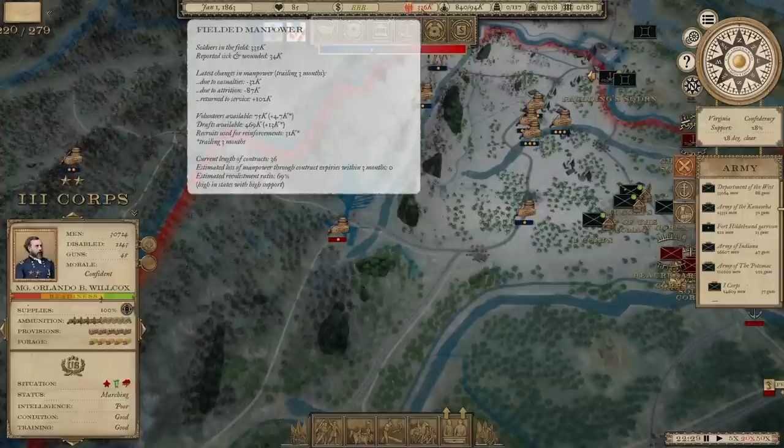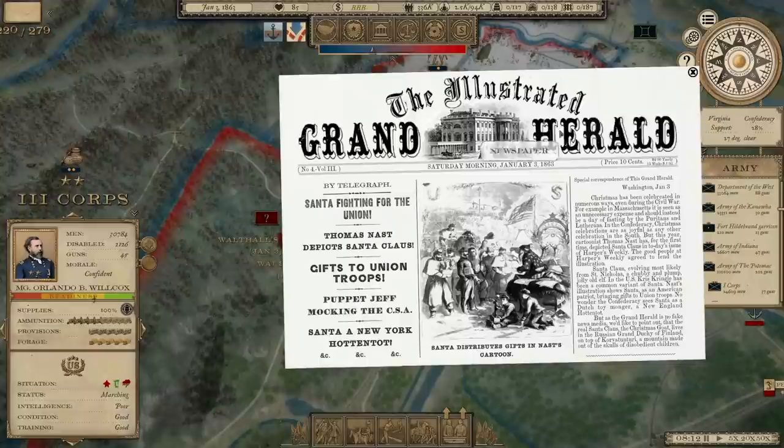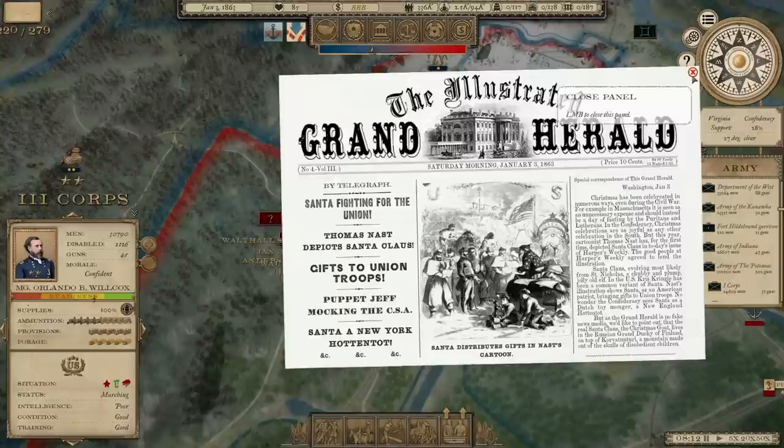We've got shipyard utilization — we can see we have one ship currently under construction. There's just a little bit more information available than there had been before. Santa fighting for the Union — Thomas Nast depicts Santa Claus.